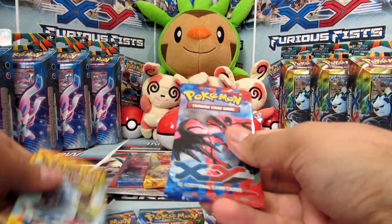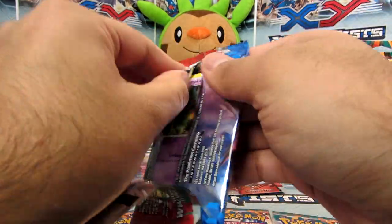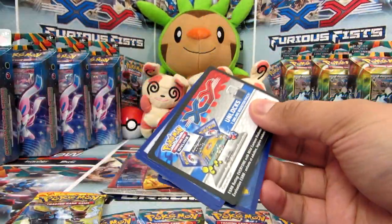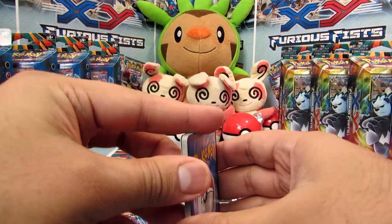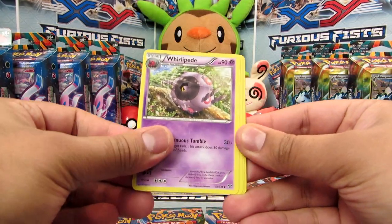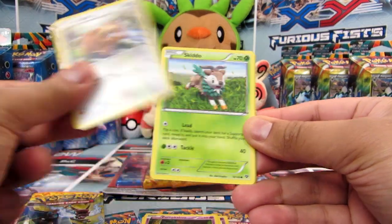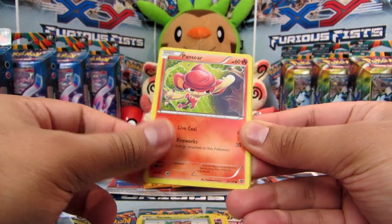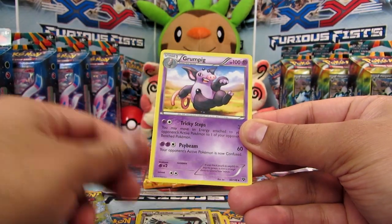All right let's open these packs now, starting with XY again. Okay so we've got Whirlipede, Shawna, Volbeat, Pumpkaboo, Bidoof, Skiddo, Panseer, Honeedge, Swellow, a Reverse, and a Grumpig Rare.